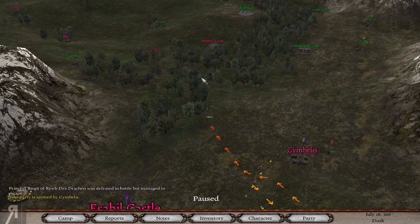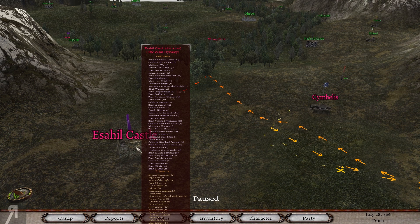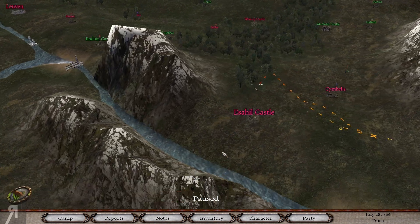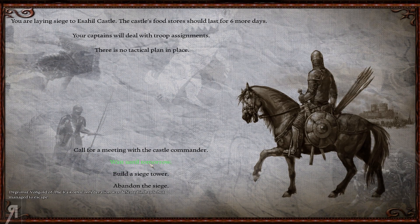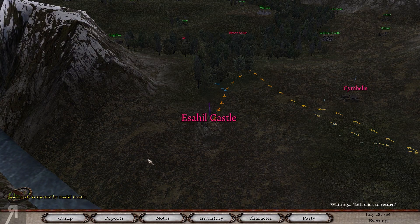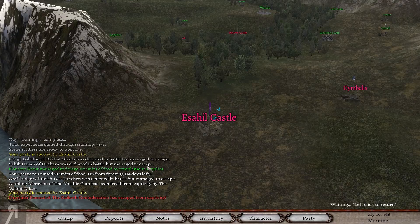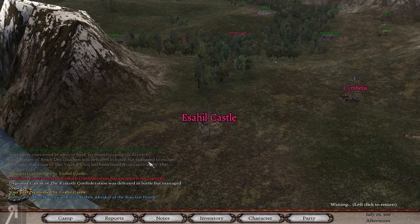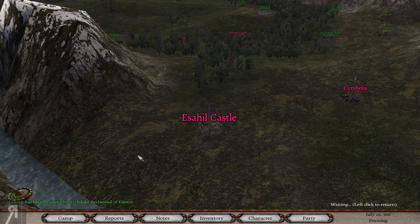I'd like to take Reichberg back from the Zan, but I have a feeling there'll be about 1400 units there. So instead I think I'm going to take these two nearby castles, and then off-screen between episodes I'll try to wear them down a little at Reichberg. Taking Reichberg will eventually enable us to get that fantastic companion some of you have told me about, so it's definitely something I want to do.